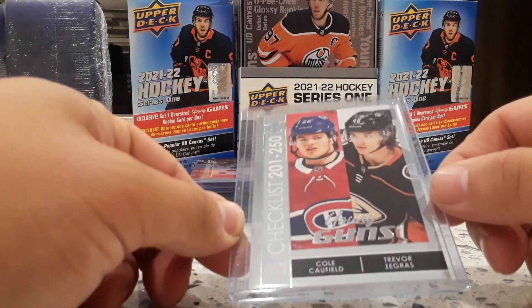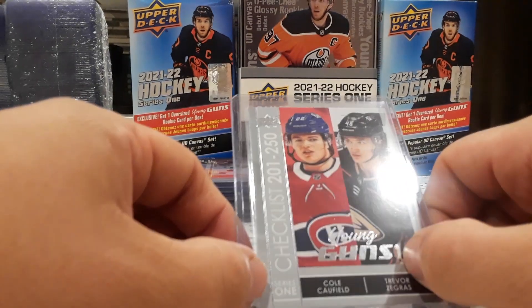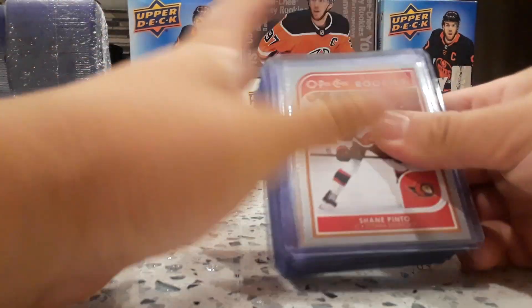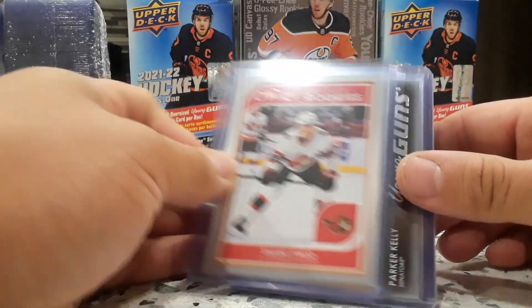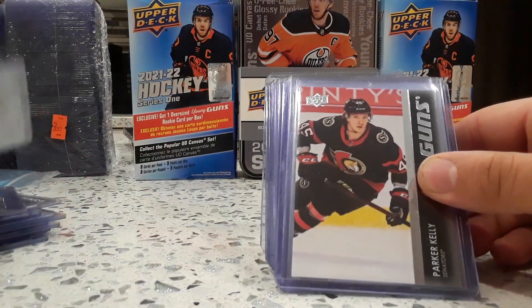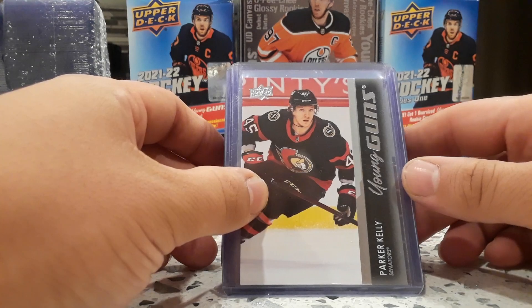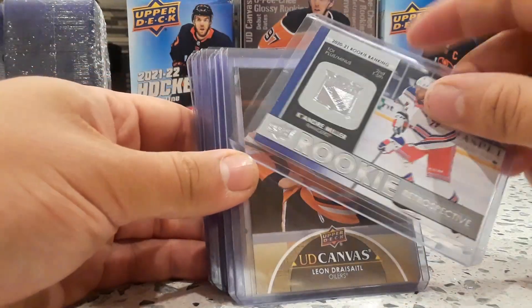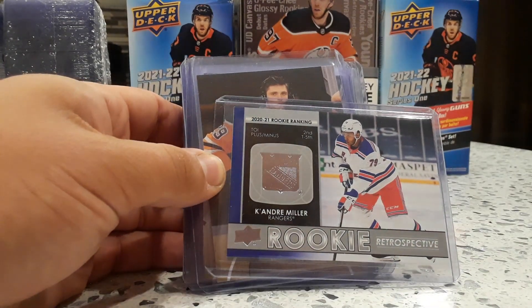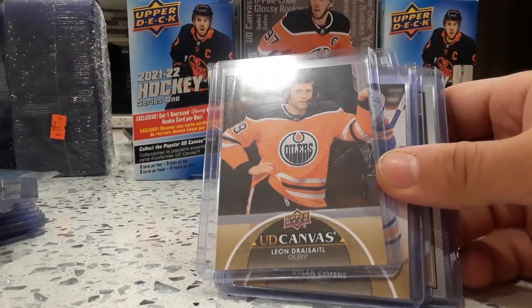Young guns — Trevor Segris and Cole or food coffee field young gun. Pinto gloss rookies, 2021 honor rolls. Kelly young guns with the rookies retro retrospective key, Andre Miller rookie rankings.